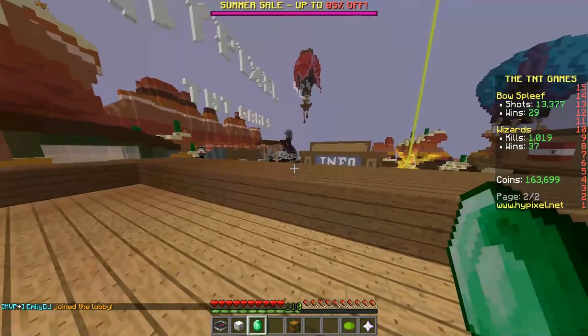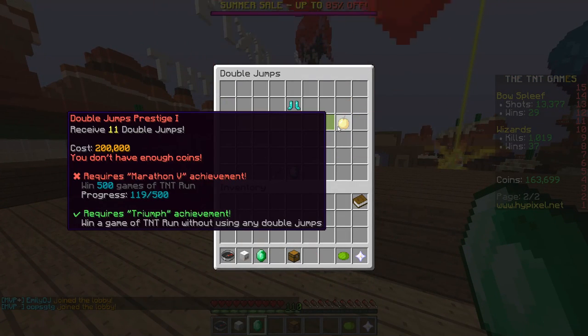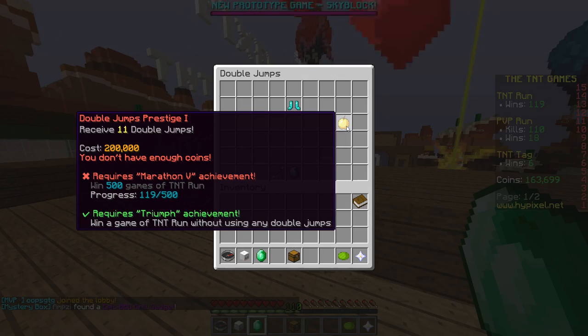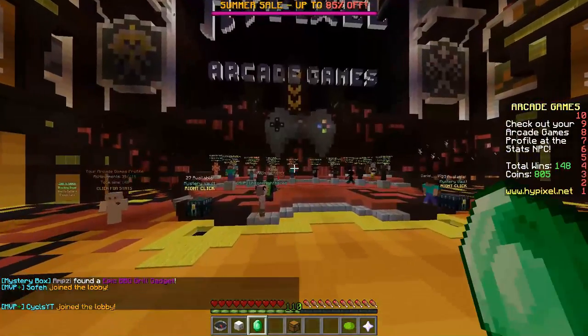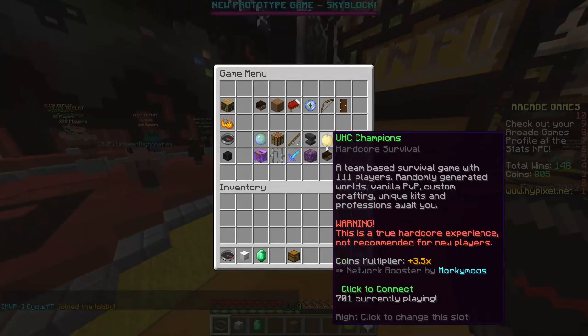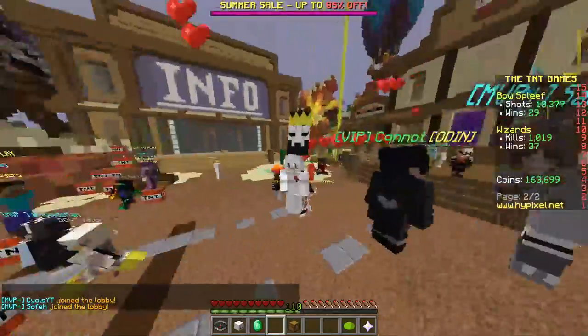The first thing I want you to do is go into the TNT run shop, go to double jumps, and just try to purchase all of these as fast as you can. This will take a while. If you guys don't have the coins, go to Arcade, then spend your arcade coins on TNT run — just spend it all on double jumps if you really want to get good.